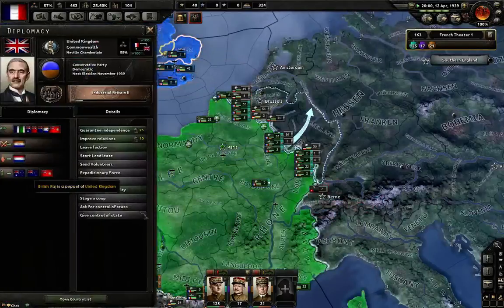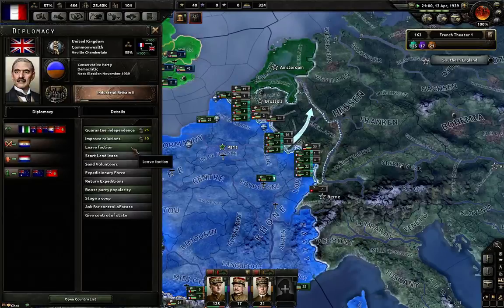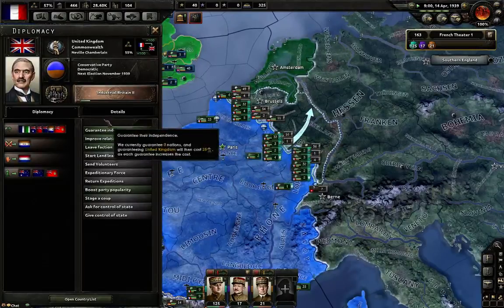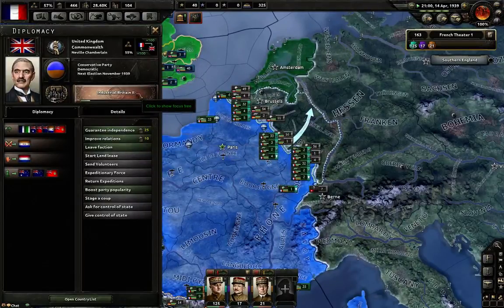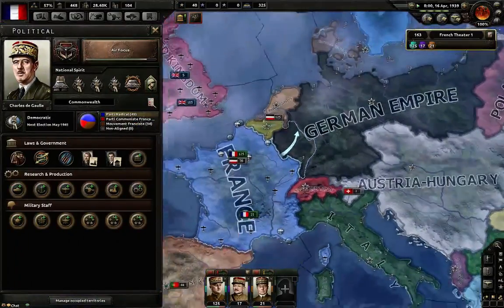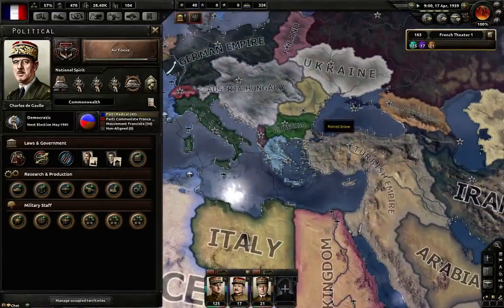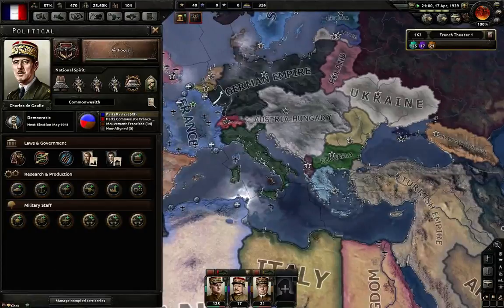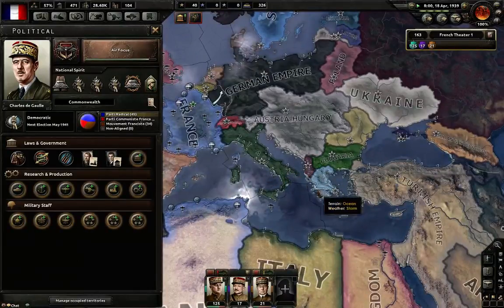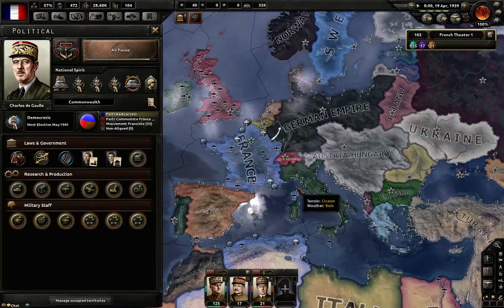They're the ones in charge of the faction. There's no point in leaving the faction because if I do, I'll be fighting them by myself. If I had gone fascist, it would be France, Spain, Italy, possibly the Turkish Empire I could have had on my side — and even though those odds aren't great, it would have been decent.